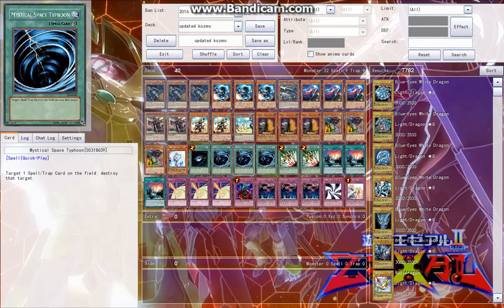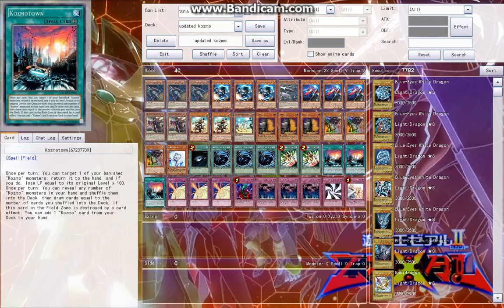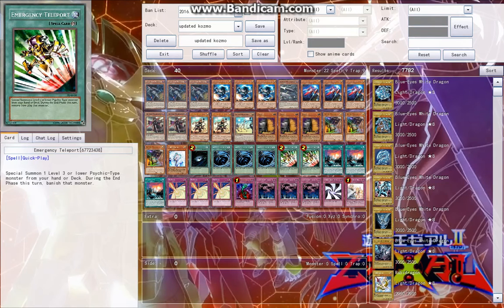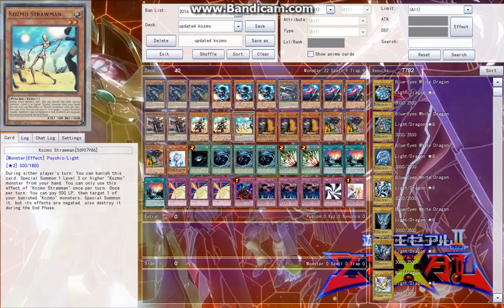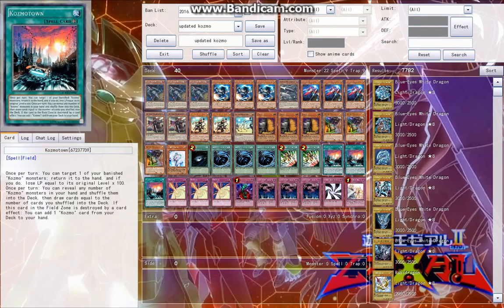Three MST — I don't really like Twin Twisters that much and it's more expensive. MST is a staple obviously; it's like a quarter. Two Emergency Teleport, reprinted at about $2.50 a piece, bringing us to about $95. Emergency Teleport is used to bring out Straw Man, Farm Girl, or even Tincan.